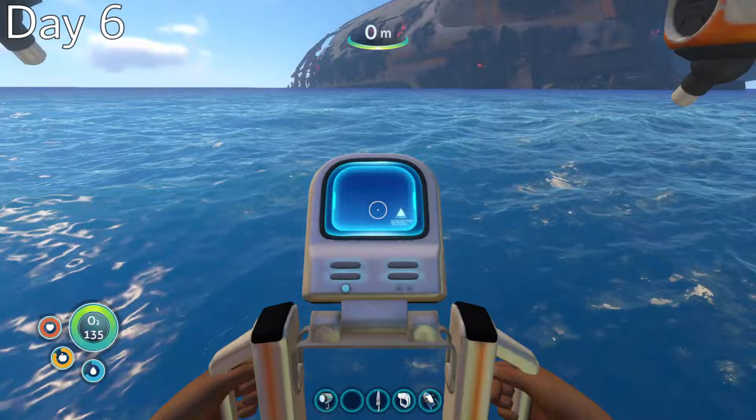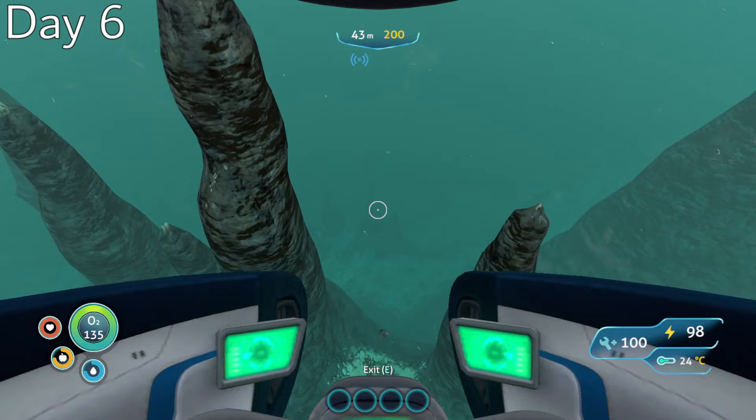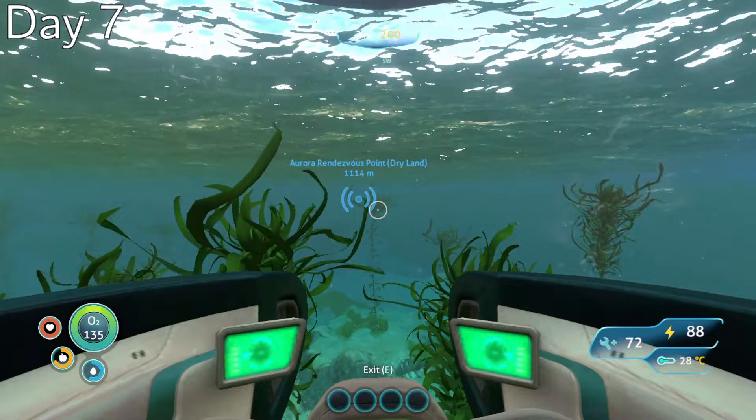Day 6, I deployed my mobile vehicle bay and used it to construct a Seamoth. This will drastically increase my exploration range and allow me to take a pocket of air with me wherever I go. I took my new sub out on its maiden voyage to the wreckage of life pod 19 in the Sparse Reef. While there, I was able to get gel sacks, rubies, and several useful blueprints from a nearby Aurora wreck.